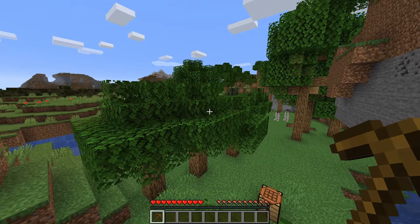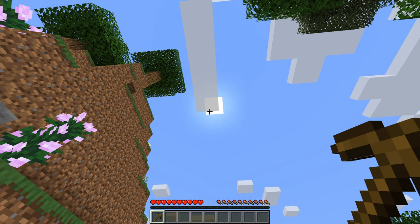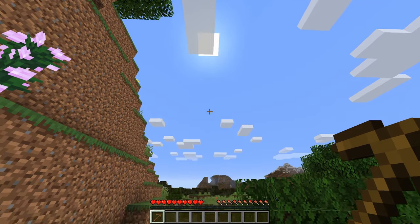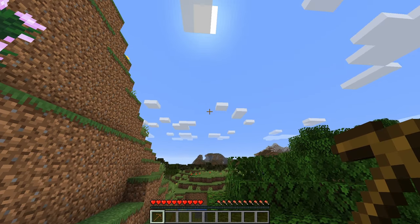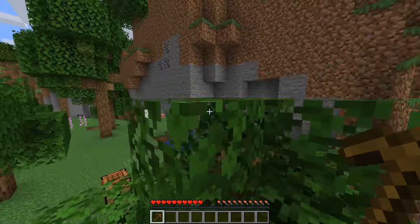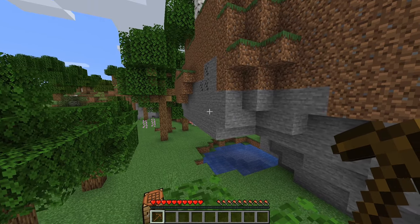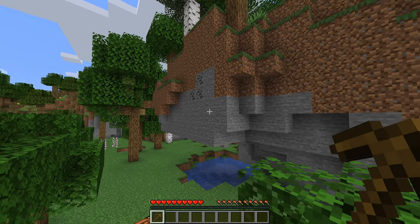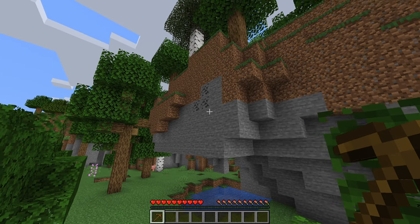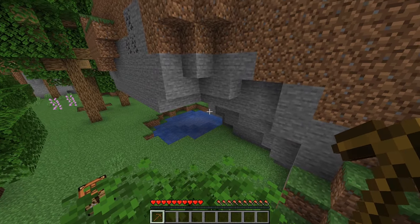Now if we survey our surroundings — looking down and then up — we notice that the sun, the strange square in the sky, is slowly setting. Once the sun reaches the horizon the creatures of the night will be released. By then we will need to have a shelter — our time is quickly ticking. When we collect this coal we'll also be creating a cavern within this cliff. If you wish, you can turn this cavern into a home.